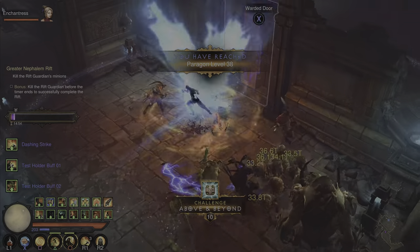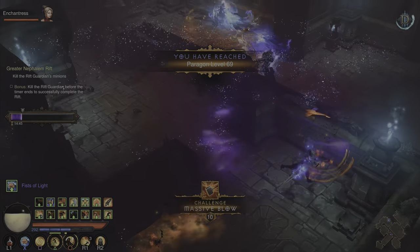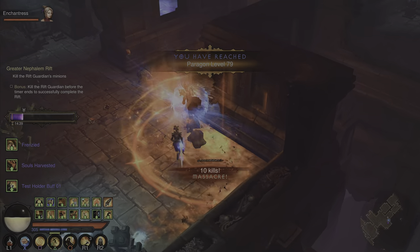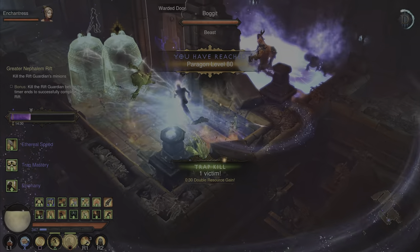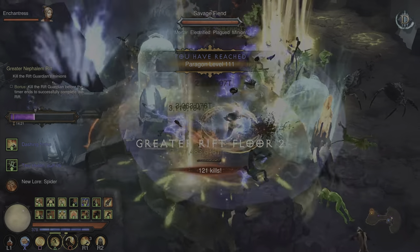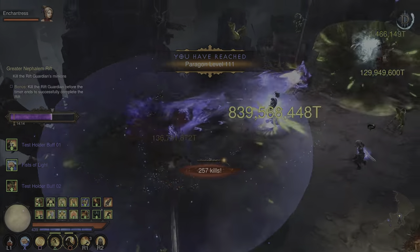The game is lagging a bit, but here's how you want to use this build: use Dashing Strike in conjunction with your X ability. These two both teleport you — your X ability performs a short dash before attacking. You mainly want to focus on using your X ability because it takes advantage of that sanctified affix to buff Way of the Hundred Fists. If you feel like you need more damage, start using your other abilities. Wave of Light is also pretty potent, and having that percent area damage really makes a big difference.